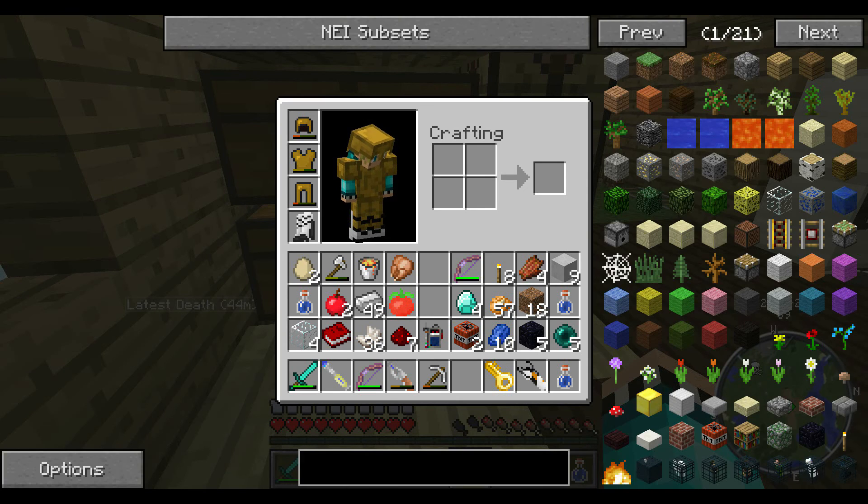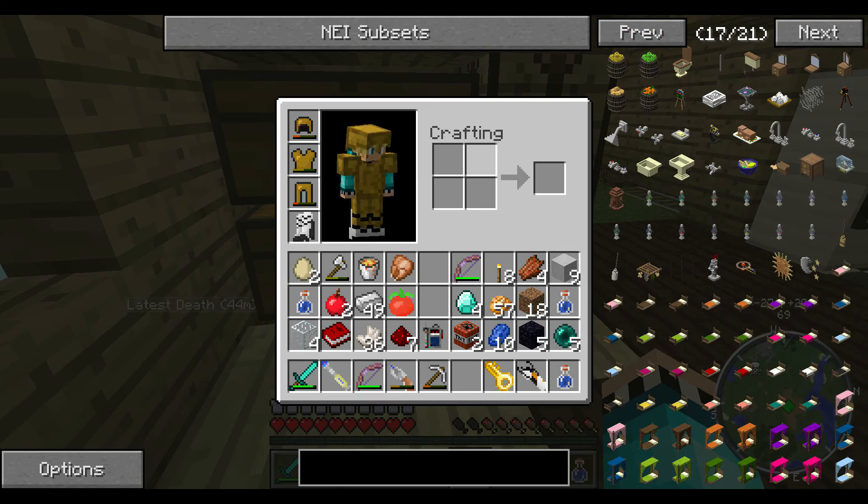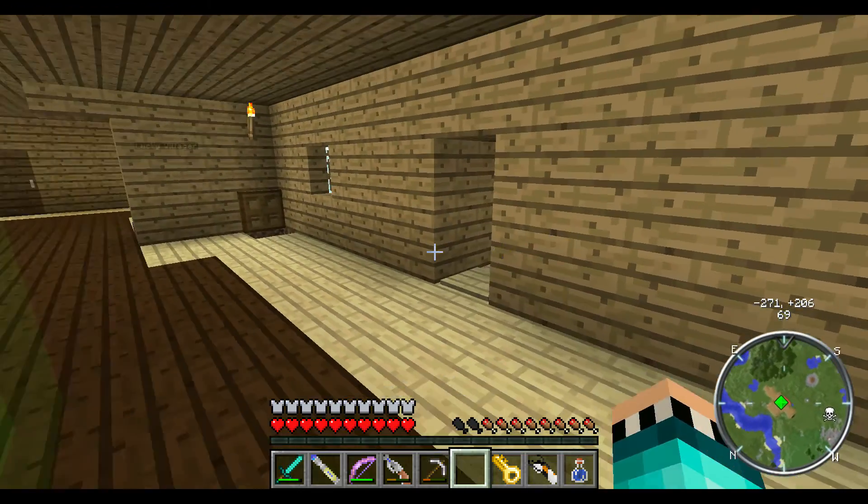So this episode I have no plan. Alright, I know what we were gonna do. We were going to build something — something red stony. Alright, that's what we were gonna do. We were gonna build a new house.